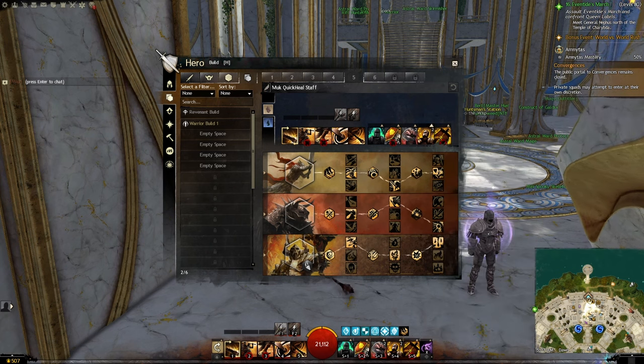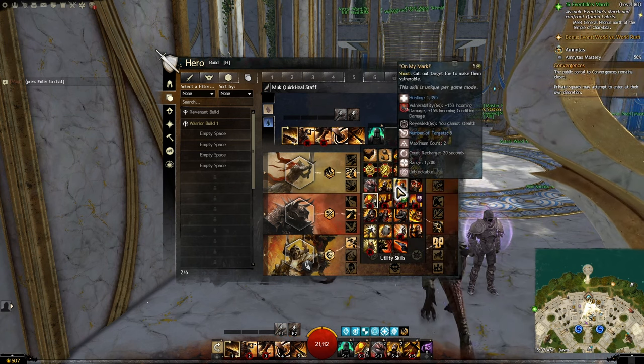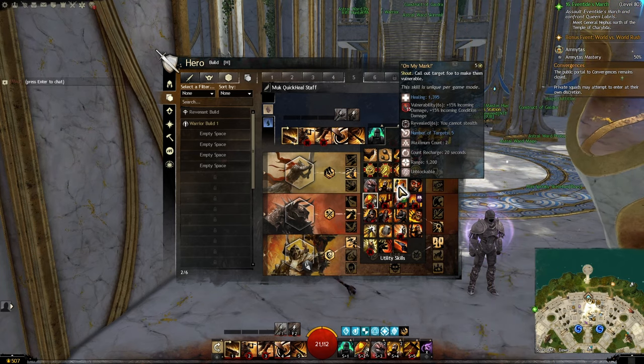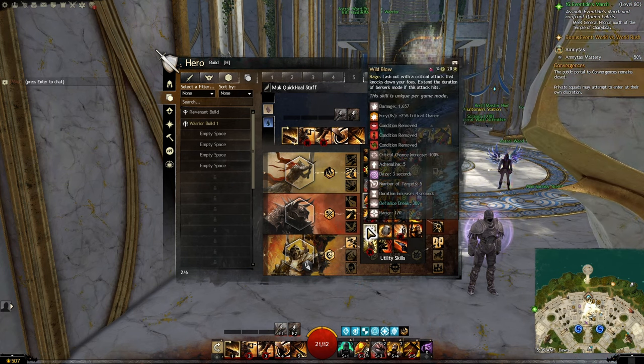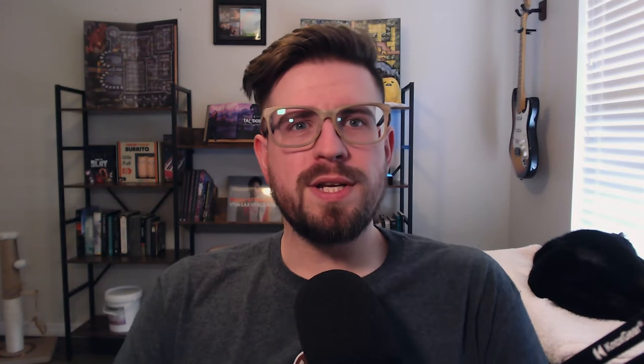After quite a bit of play, I do like Banner of Defense to keep up survivability, but I think it's a bit overkill in most encounters. I'm likely going to be playing around with swapping this out for On My Mark for additional damage output, as well as some additional healing on the table due to Shout's energy, or maybe even Wild Blow to help extend Berserk and get some additional Defiance Break as well as Fury. I've always liked Dagger and Warhorn, so I probably wouldn't change these. If you're really hurting for some Defiance Break, popping on a Mace in your main hand rather than Dagger could be a possibility, but Dagger does still have some Defiance Break.